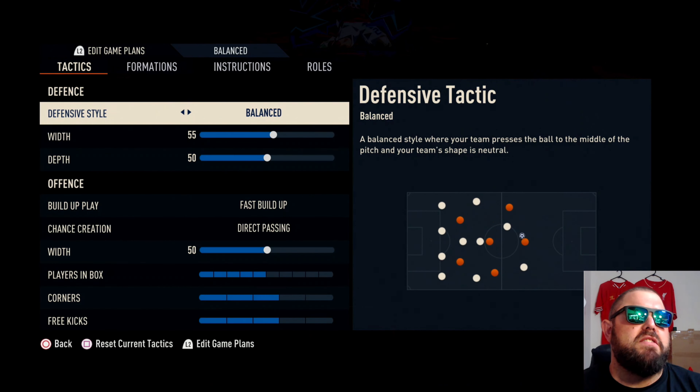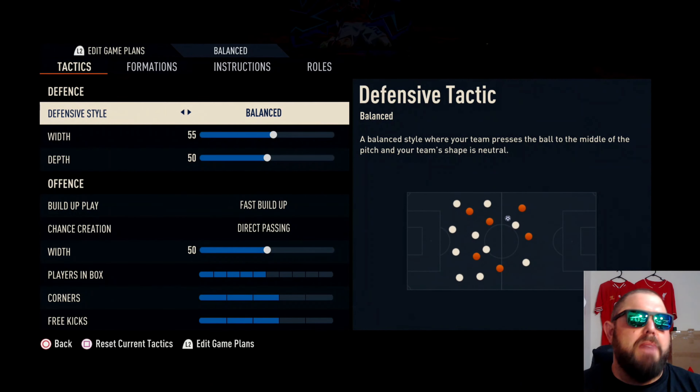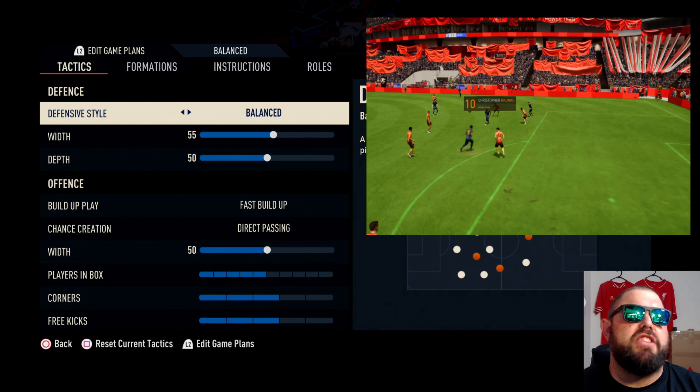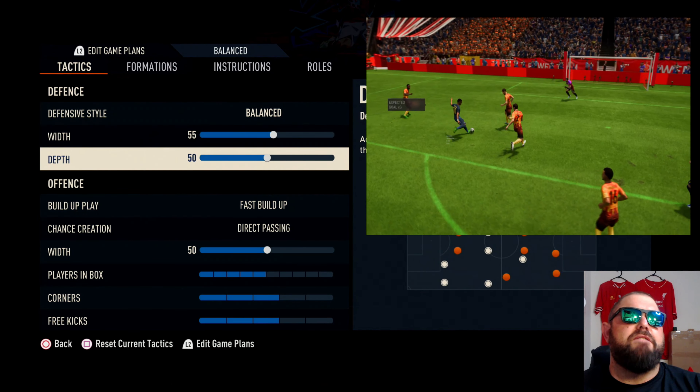We want to start off with a defensive style of balance. It's a pretty defensive formation anyway, so we want to do a balanced setup, which is going to keep everyone in their position and in their shape. Width is at 55, depth is at 50.